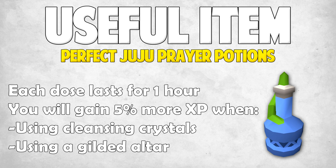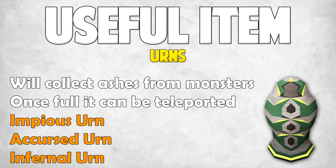Next up we have urns, one of two ways of training prayer related to just killing monsters. If the monster you're killing drops ashes, these urns will automatically pick them up, put them inside the urn, and once it's full it can be teleported away for XP — equivalent to 20% more than if you were to scatter the ashes yourself. There are three types: the impious urn, the accursed urn, and the infernal urn. The impious carries impious ashes; the accursed carries impious and accursed ashes; the infernal carries those plus infernal, tortured, and searing ashes. However, I would not recommend using these urns on searing ashes since they're worth around 25k each — you can get those from lava strike worms and the wildy worm.